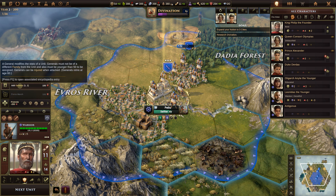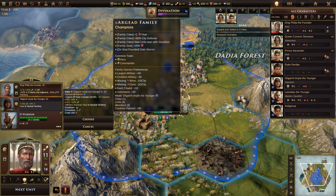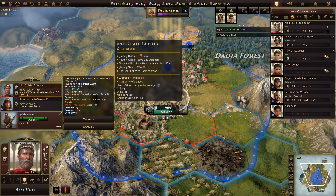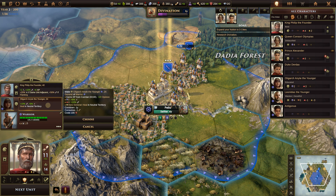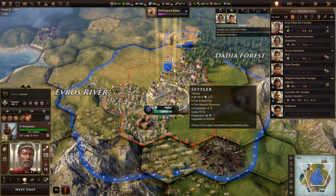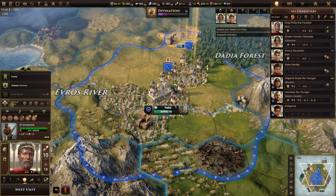For the defensive units — we've already promoted one group. We could add a general. We have Oligarch-a-Knight the Younger — she's part of the Argyad family. She can only lead warriors or any military unit that was spawned in an Argyad city. She gives plus ten attack and plus six percent critical hits. She's 24 years old. Let's go ahead and choose her as general for this group.